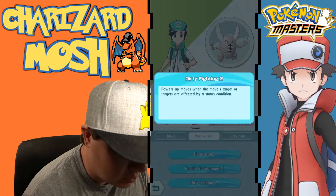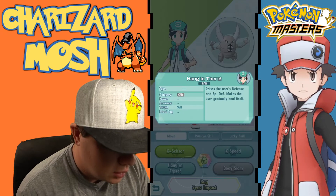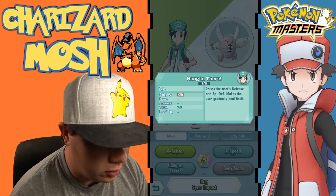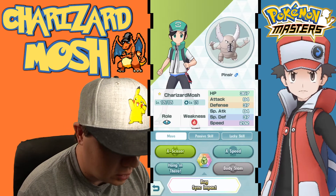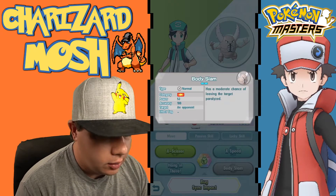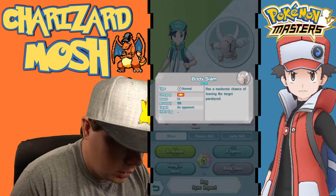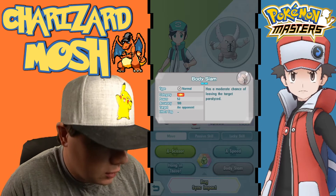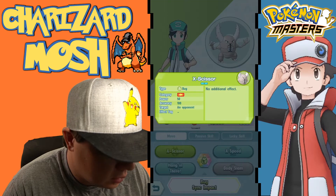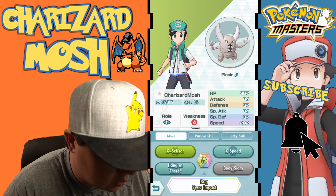So this tech Pinsir has hostile environment, dirty fighting, and headstrong. He's also got Hang In There, which raises his defense and special defense and gradually heals himself — really good — and raises his speed. But he has Body Slam, which will paralyze the opponent. So you can inflict paralysis and then attack with X-Scissor.